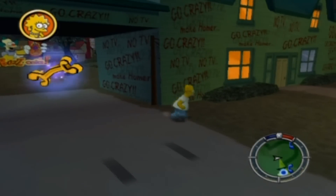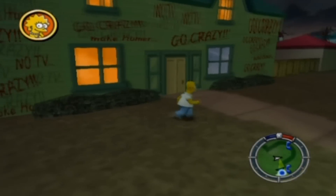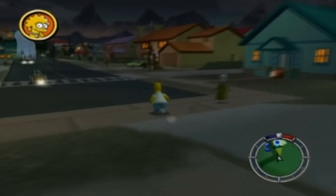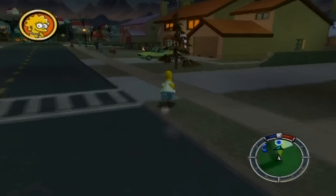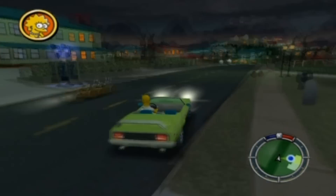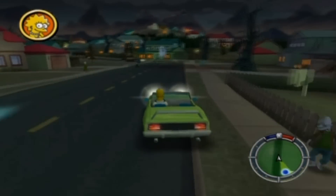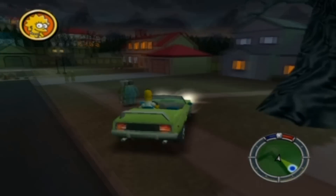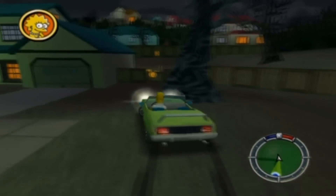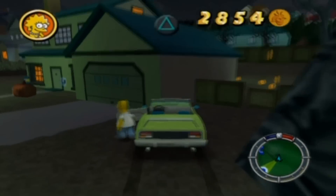That quote is actually not complete — it's meant to say 'No TV and no beer make Homer go crazy.' I remember the full quote: Homer says something like 'all I need is a title — I was thinking along the lines of No TV and no beer make Homer something something,' and Marge says 'go crazy?' and Homer says 'don't mind if I do' — and then he just starts going crazy.